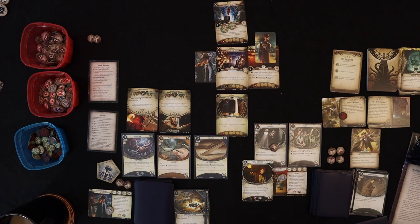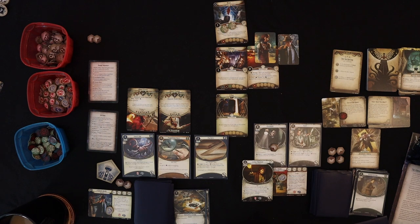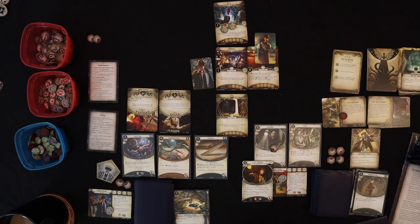Roland's turn now. We're going to move into the Parlor, which brings all engaged enemies with us. Important rule: if you're engaged with an enemy and spend any action other than fight, evade, or parlay/resign, each enemy makes an attack of opportunity. So we can't just casually play cards. I think we'll try to get rid of the Ghoul Minion first, since with the Machete it only gains plus one damage when it's the only engaged enemy.